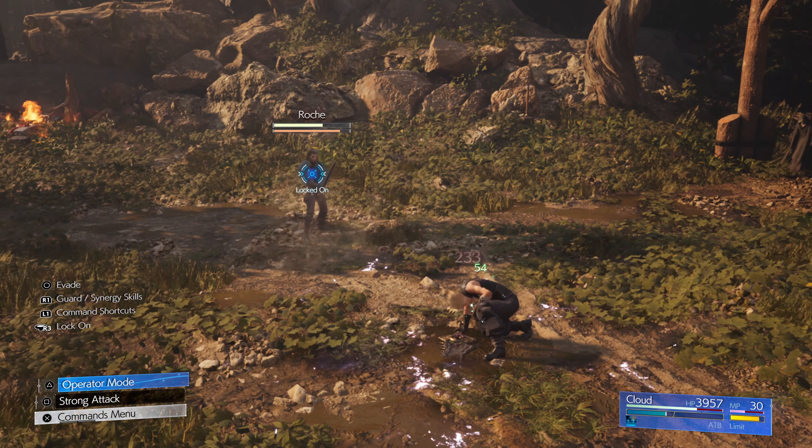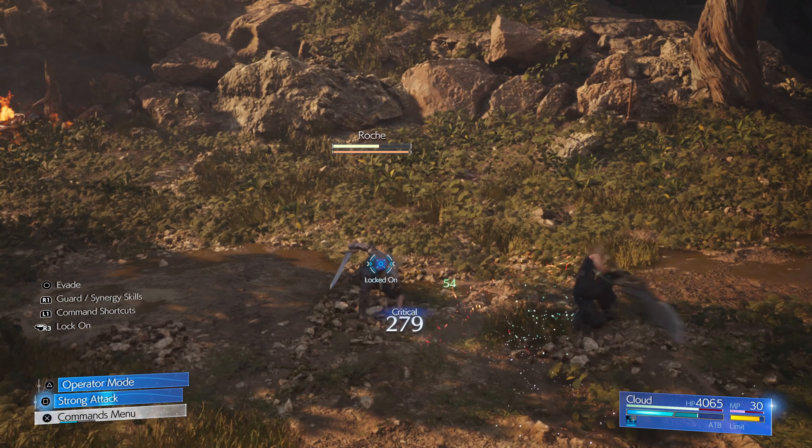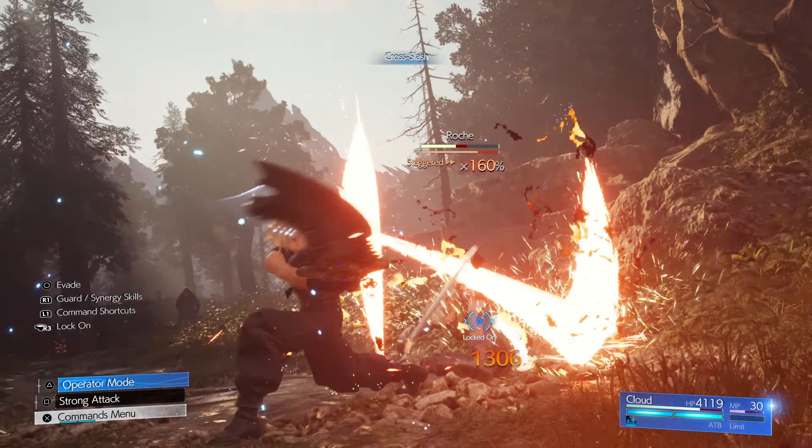Now we're closing in on staggering the boss — a few more hits and we should definitely do it. There you go! Let's go ahead and use our limit break to drop his hit points big time. Hit a few times, we're going to do a lot of damage — and there you go.